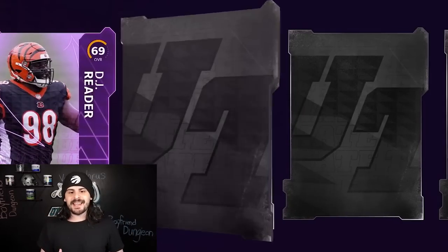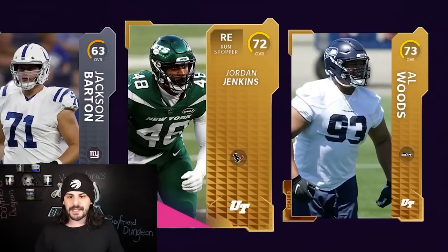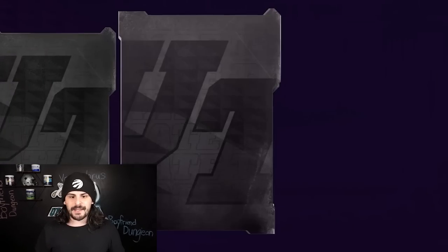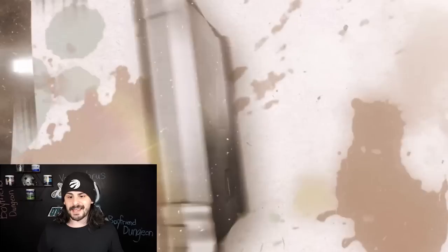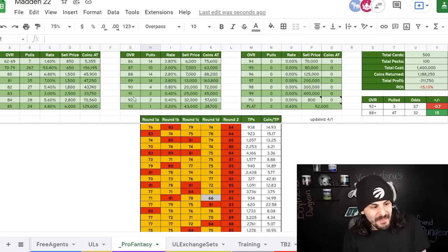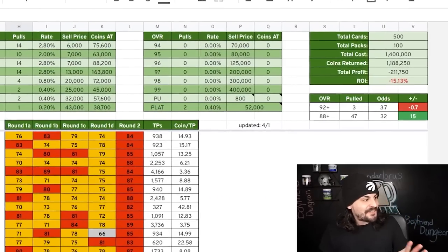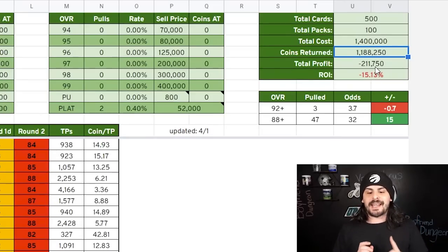We start with an 80, an 80, an 83 — not really gonna help all that much. Last round: we got a Dak Prescott, not the right one, a gold, and an 84 Johnny Unitas. Here is the data from what we got — we opened 100 packs, it cost us 1.4 million coins exactly. At current market prices for all these cards, we got back 1.2 million or so, so we ended up losing about 211,000 coins.